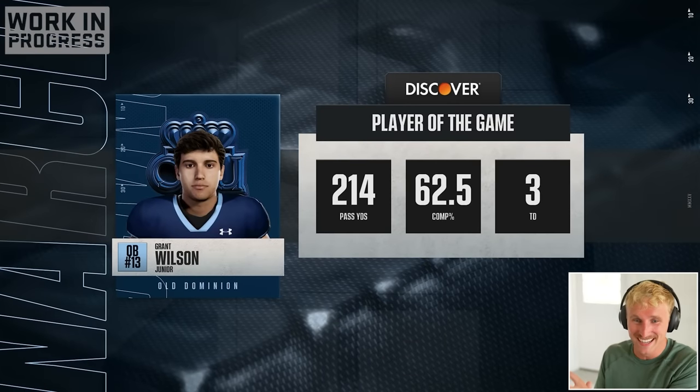Now it's time to take on App State, who is 20th in the nation — we are third in the Sun Belt East. Tactician is officially maxed out. I'm going to try recruiter, spending 10 skill points to start and upgrading the DB ability. App State is a flat 80 overall. Come on, Old Dominion. It's 10 to zero at the end of the first, then all tied up at 10. When we beat South Carolina I kind of thought this was going to be a breeze — I don't know about that anymore. Down by three, it's App State ball. This will be our first time beating a ranked team.